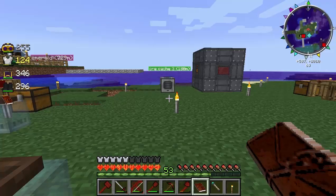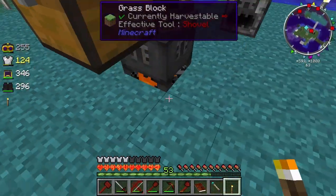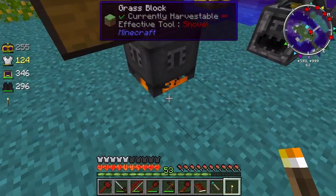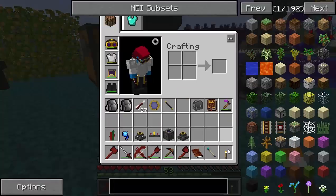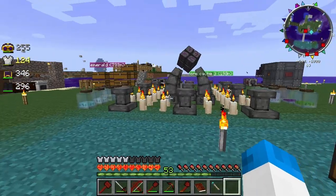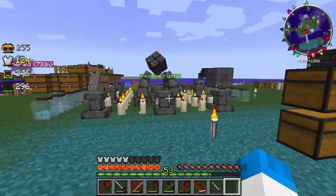I changed the alchemy cauldron netherrack so I could use the nether setup. Underneath there was a piece of niter which allows you to heat the cauldron, but I needed the nite ore. I took the nite ore back up and put the netherrack down there with some flames underneath.